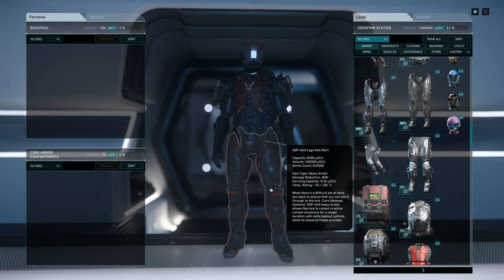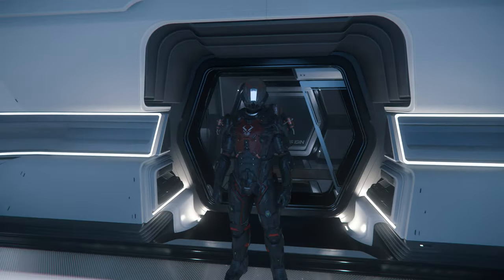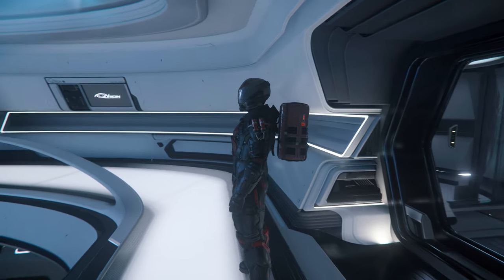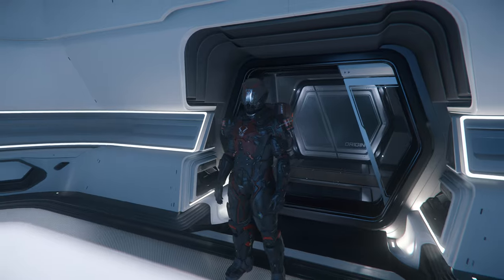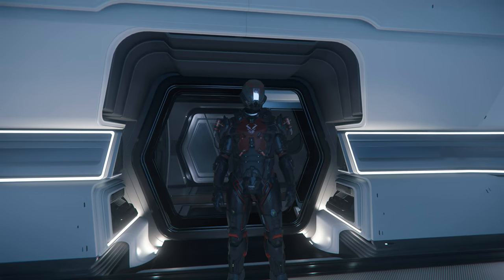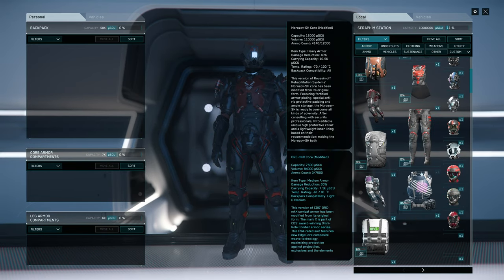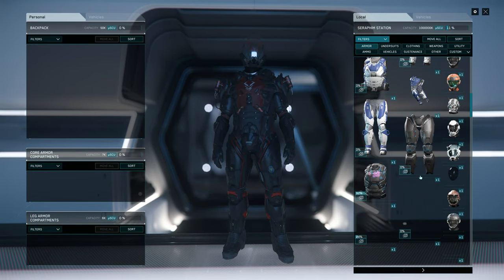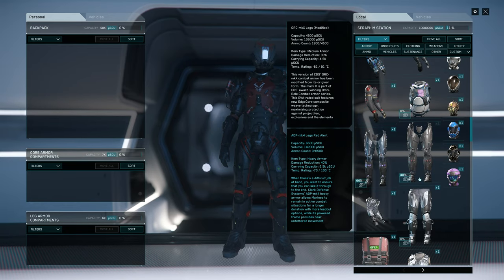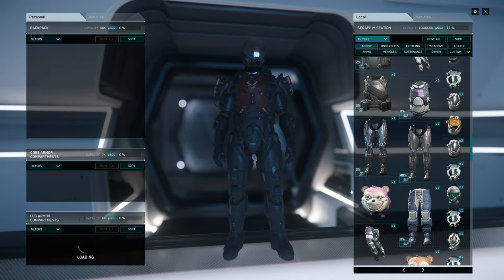Next, the ADP MK4 legs Red Alert. These are paid armor, so they won't be in my official armor update, but they look amazing with this suit. I'll remove them though — it's paid armor and I don't want you spending your money. I want you to find your armor for free. But you can totally use them if you want.